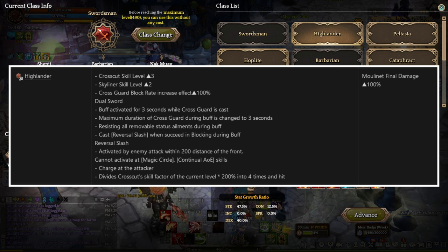Reversal Slash is activated by an enemy attack within 200 distance of the front, then charges at the attacker, dividing the Cost Cut skill factor of the current level by 200% into 4 hits. At level 4, Highlander Vibora provides a significant boost to Mullet Net's final damage, increasing it by 100%.